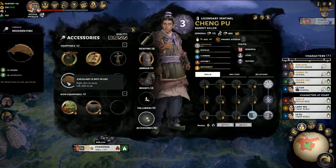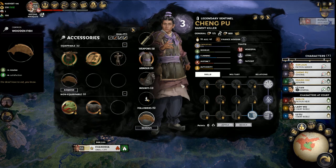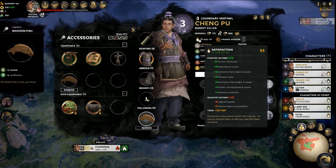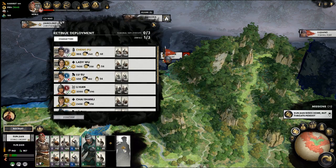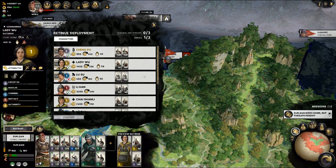Generals also like being equipped with weapons, followers, and items of note — for instance, this little toy fishy, which counteracts my general's depression for having a lack of sense of purpose. The retinue of troops which your general starts with gives an indication as to the units they synergize well with.